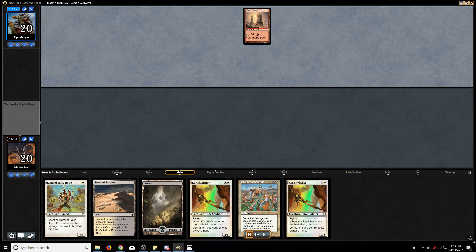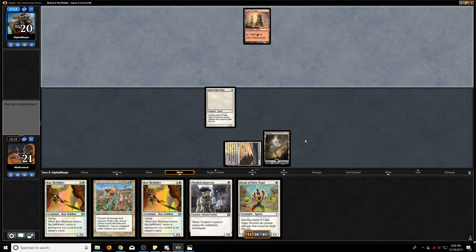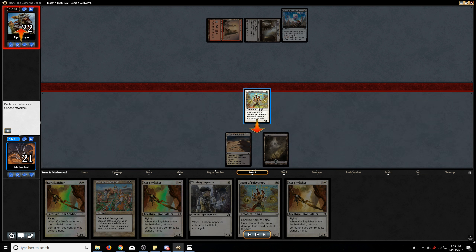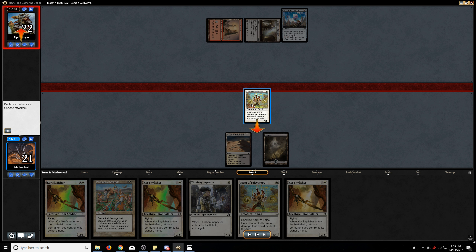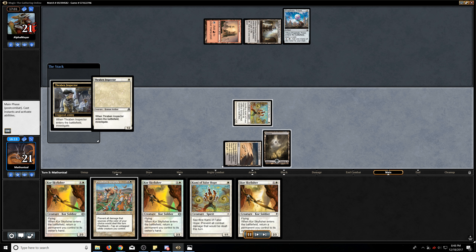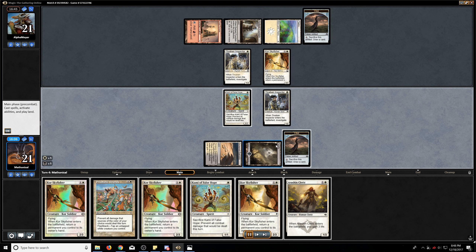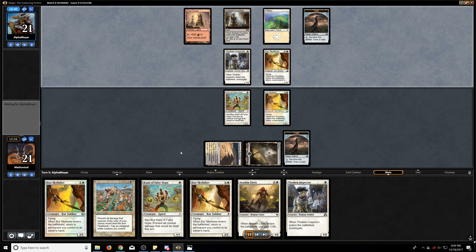I'm going to play the Kami here basically because I don't want the Thraben Inspector to get burned. Of course there is the argument to just play the Thraben Inspector and hope it doesn't get burned, because that sets up a nice Core Skyfisher the next turn. But I felt like my opponent was holding up a removal spell, so I just played the Kami hoping to eat a removal spell and then play the Thraben Inspector. Didn't pan out that way, so this looks a little bit clumsy and I'm just going to play the Thraben Inspector now. And so it did survive — that's exactly what we wanted — because now we can play a Core Skyfisher bouncing the Thraben Inspector. And now we can just start getting these clues for the long game, since this is generally going to be a bit of a long one.